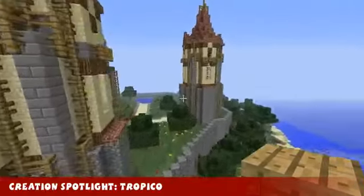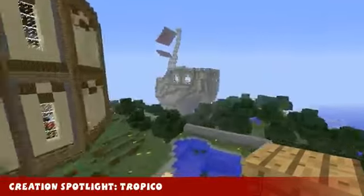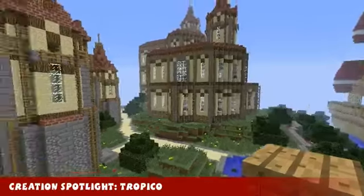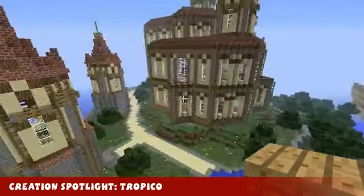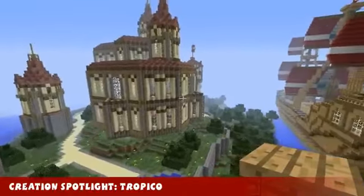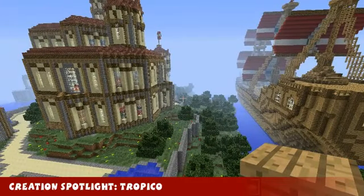It's even got cobblestone and it looks nice. I normally don't like anything that's got cobblestone in it, but this is awesome. This is Johnny007's Tropico — link's in the description where you can get this world save, and there's also a schematic of it so you can add it to your world. Stay tuned because coming up next we've got Minecraft news.